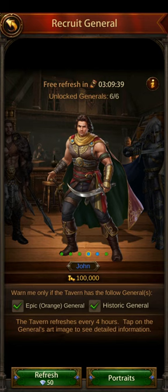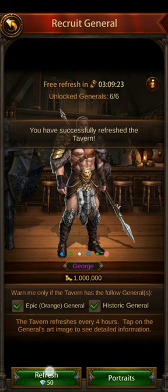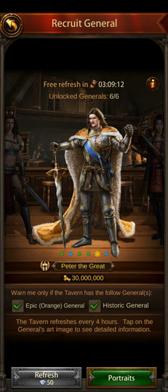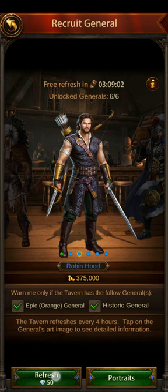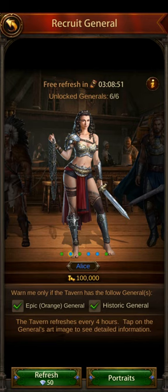When you hit refresh, you'll hit confirm — it's basically asking 'are you sure you want to refresh?' So if you accidentally hit the refresh button you can hit cancel, but if you hit it on purpose just hit confirm. Let's keep going. Here's another gold historic, but this guy's not any good either — just trust me. You're never going to see any experienced player using Peter the Great. Let me keep going to find one that's at least decent.